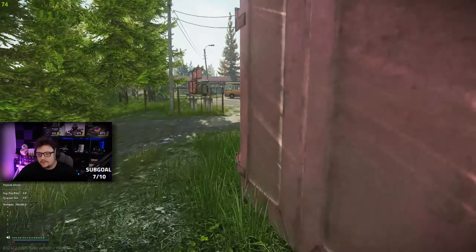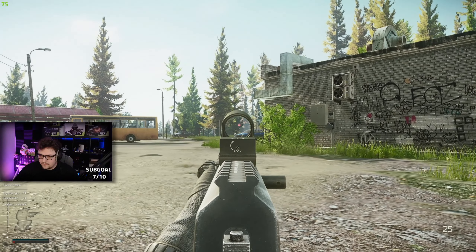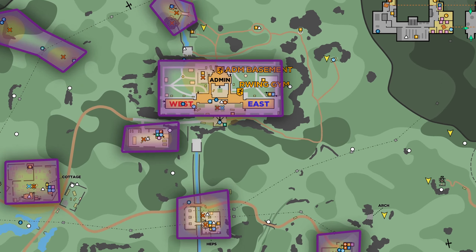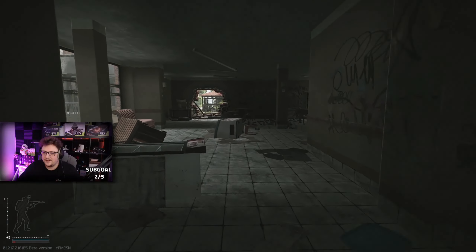Continuing up towards the resort, you have a bus station or depot area with a few buses and some cars. You can get around about three to four scavs there.